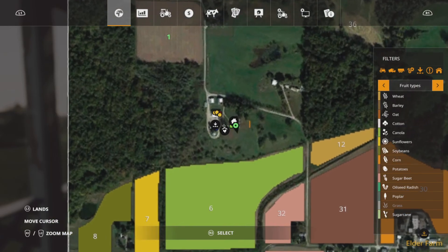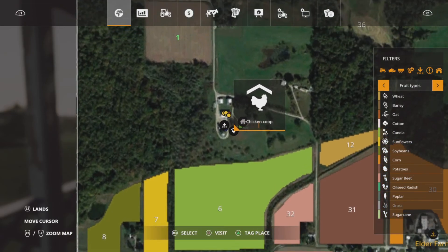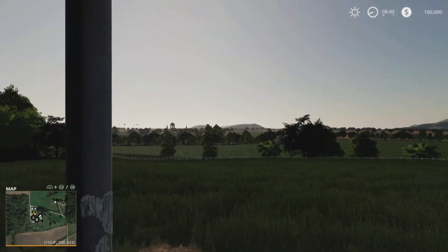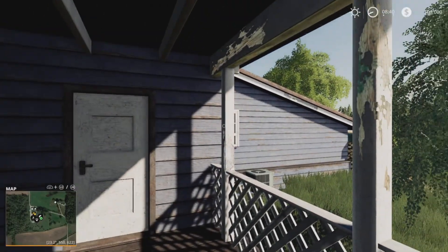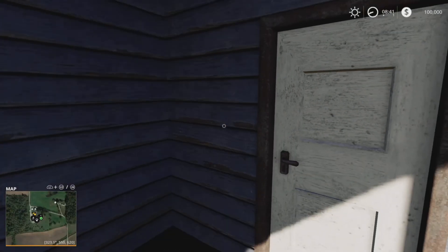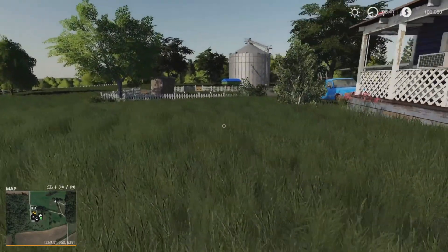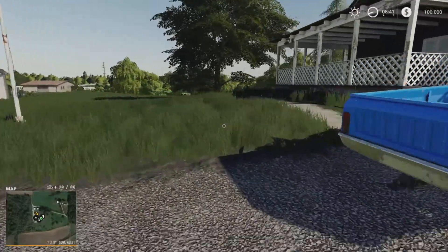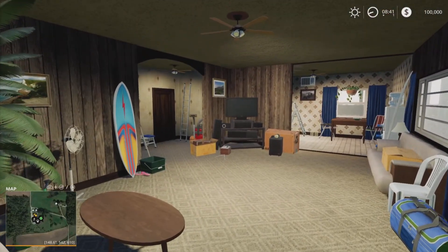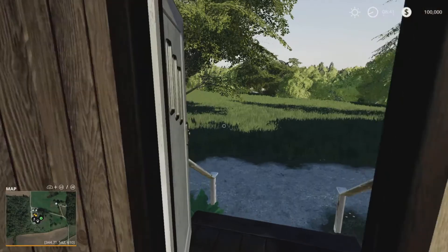So on our farm, we've obviously got a farmhouse, a chicken coop — which is the only animals on the map at the minute — and a farm silo. Then obviously all of our equipment. You've got a cracking view; we start off here on the rear porch of our farmhouse. You can activate the sleep trigger there at the back door. That view is very nice indeed. I think it's the same house from Ravenport — you can come inside and then you've got the sleep trigger inside as well.